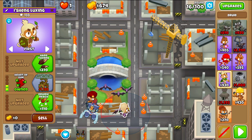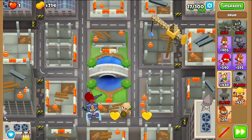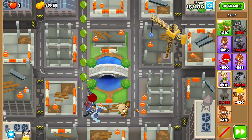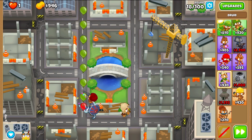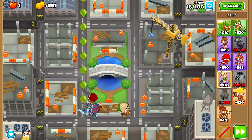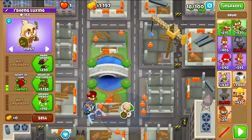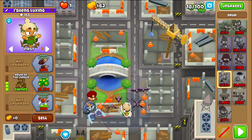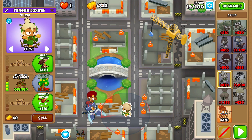On round 16, Heart of Oak for the druid. On round 18, Druid of the Jungle, then set it to first - that'll help deal with a lot of the bloons that spawn in, making your life a lot easier. And at the end of round 19, Hard Thorns.